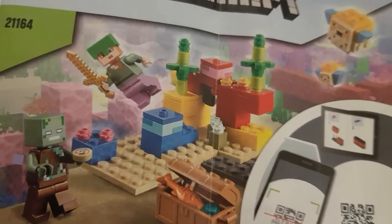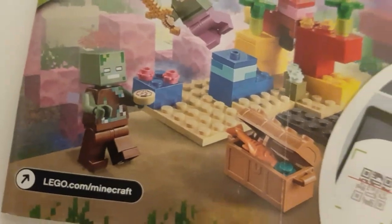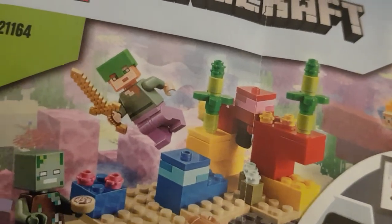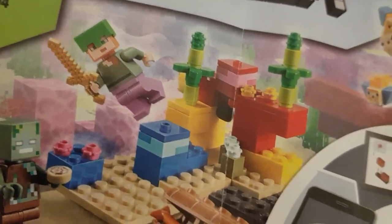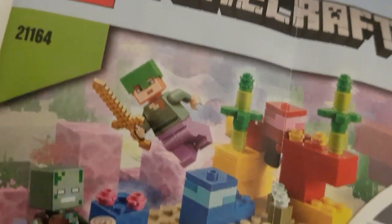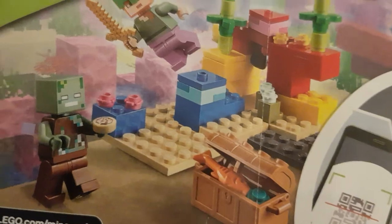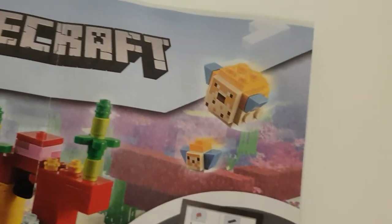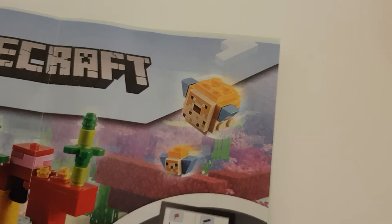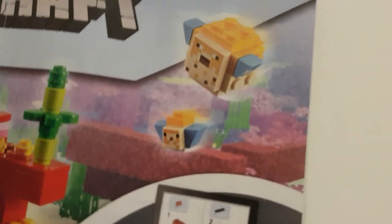Here it shows a drowned with a Nautilus shell, Alex with a cool turtle helmet, enchanted leather pants and boots and a golden sword, and of course some coral and a treasure chest, as well as a puffed up puffer fish and a normal small cute little puffer fish.